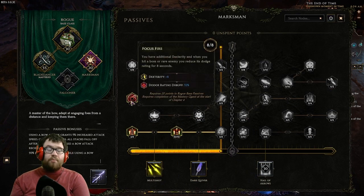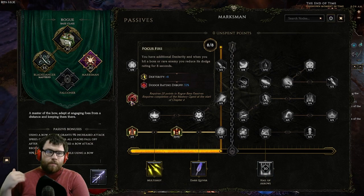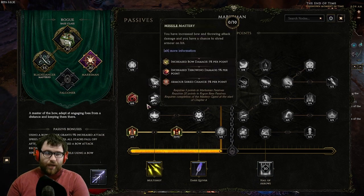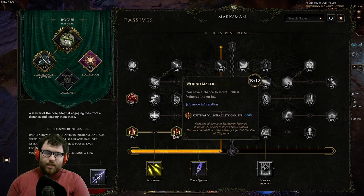For Marksman: eight points into Focus Fire — the dodge rating debuff is really strong since we're hitting so many times, applying it constantly so we don't have to worry about enemy dodge. Two points travel into Assassin's Quiver, then ten points into Wound Maker for critical vulnerability — it adds flat stacks of 5% crit and reduces crit vulnerability by 10%. This allows us not to have to build into crit at all. If your build hits a lot, crit vulnerability is insanely strong and one of the best things about Rogue.